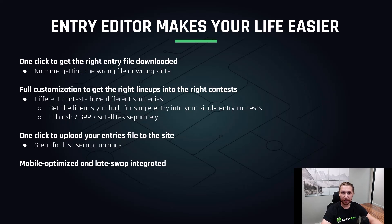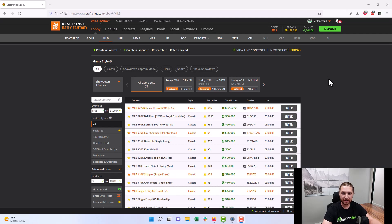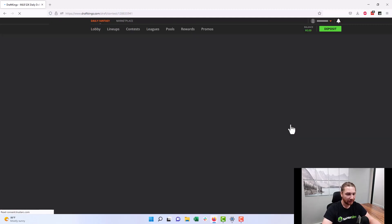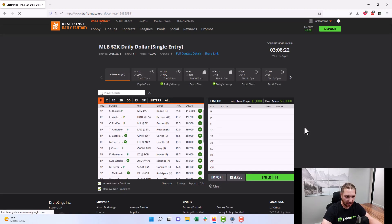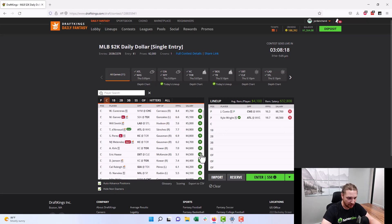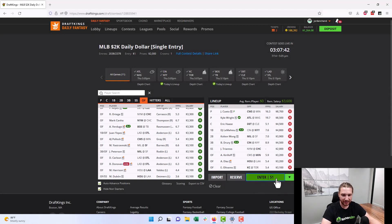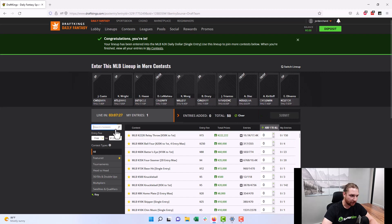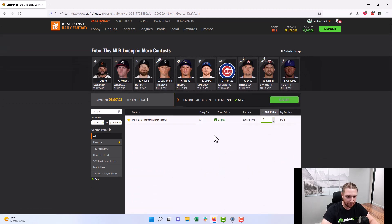Let's go ahead and actually put this into practice and I'll show you how it really works. To use SaberSim's entry editor, the first thing you need is an entries file, which means we need to reserve some contests. For those that don't know, here's a quick walkthrough of how to reserve contests on DraftKings. Find the first contest you want to play — in this case I'm going to enter the $1 single entry — click enter and put in what we call a dummy lineup, basically a quick lineup filling in every single position. Once your dummy lineup is filled out, go ahead and enter the contest. Then use the bulk entry tool on DraftKings to fill out the rest of the contests you want to play — in this case I'll play the pickoff and the quarter jukebox. Click submit and now you're registered for those different contests and can build lineups and fill them on SaberSim.